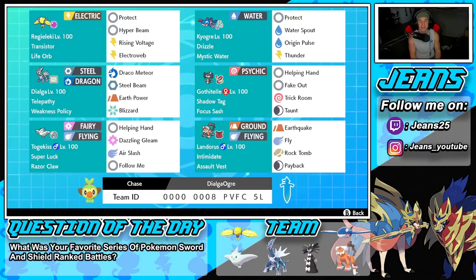Bottom left is one of my favorite Pokemon — Togekiss. It has Super Luck and Raise Call as the ability, so we'll be critting left and right. Moves are Helping Hand, Dazzling Gleam, Air Slash, and Follow Me. Togekiss is basically built to hit hard and be support at the same time, which is why I always love this Pokemon.